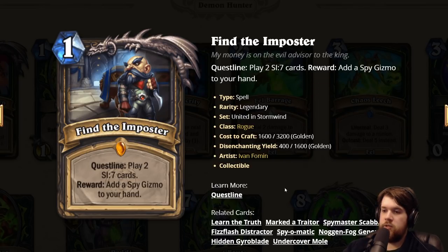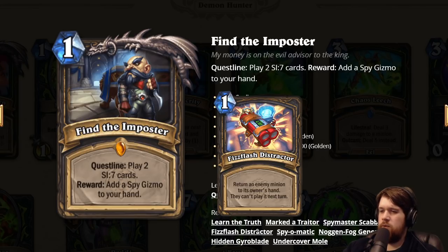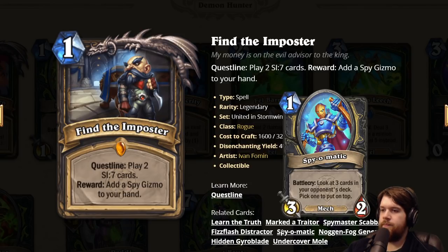The Spy Gizmos are one mana: return an enemy minion to its owner's hand, and they can't play it next turn. That's definitely very powerful — get rid of a threat and they can't just replay it. There's also a one mana 3/2 mech with Battlecry: look at three cards in your opponent's deck, pick one to put on top. So you can give your opponent the worst draw in their deck potentially. And it's strapped onto a one mana 3/2. That's quite powerful.